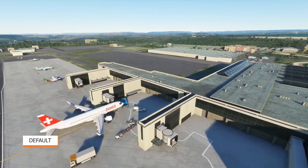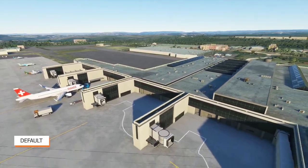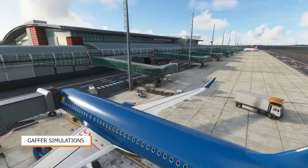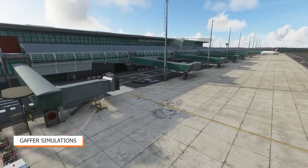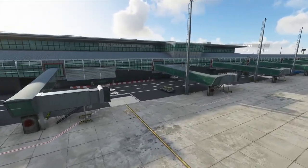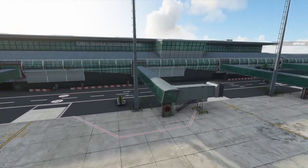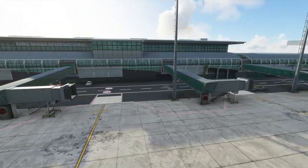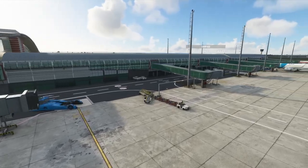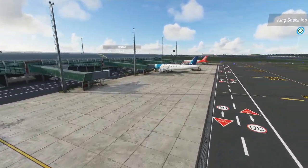King Shaka International Airport is the primary airport serving Durban, South Africa, located in La Mercy, approximately 35 kilometers north of the city center. It opened its doors to passengers on May 1st, 2010, just over a month before the start of the 2010 FIFA World Cup. It replaced Durban International Airport and uses the same IATA airport code.